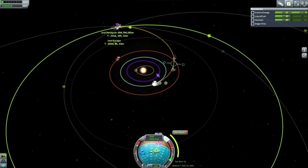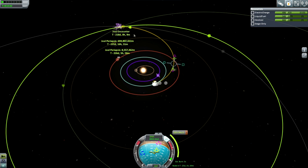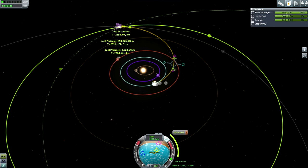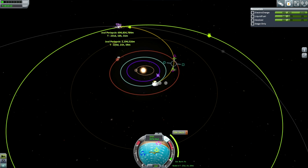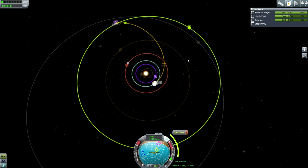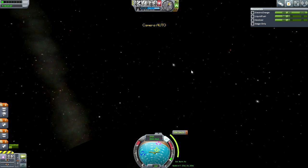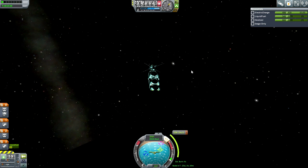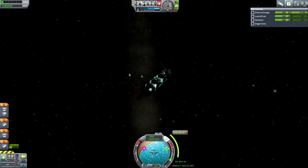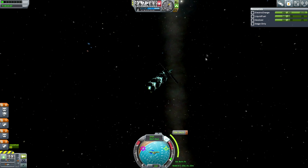Val encounter! We seem to be encountering everything here. But we can't take a Val encounter because there's no atmosphere to slow us down — we need some atmosphere. A Lathe encounter will be fine. Lathe encounter — we will plot for a Lathe encounter. Val, Lathe, Tylo — we can get all of them. And yes, we are on our way.